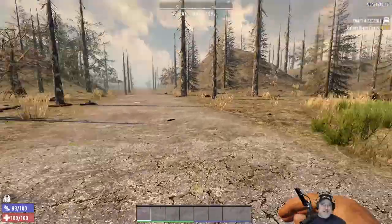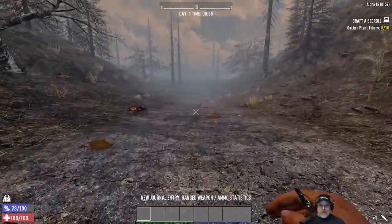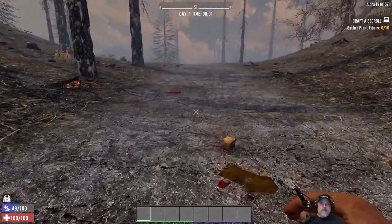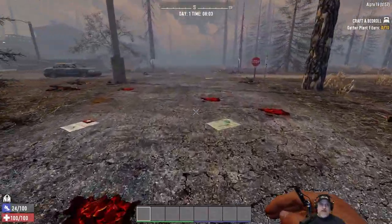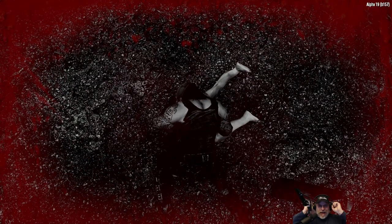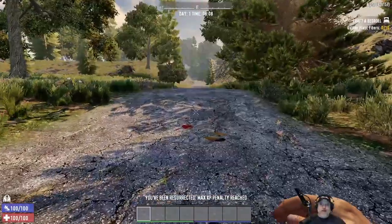Oh shit, run run run run! Will he catch us before we run out of stamina? He is fast — it sounds like he's right on our ass. And yeah, he tagged us. Zombie Biker is the most frightening zombie in the early game on nightmare/insane speed, because he shows up early and he is just relentlessly fast.